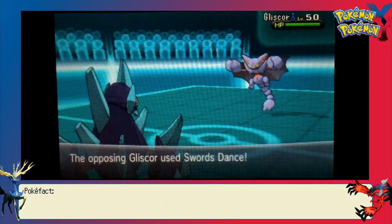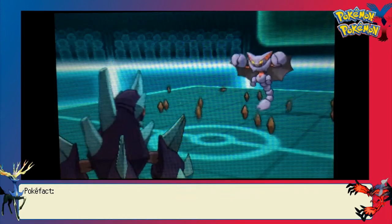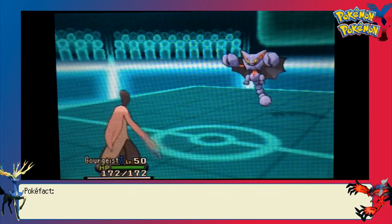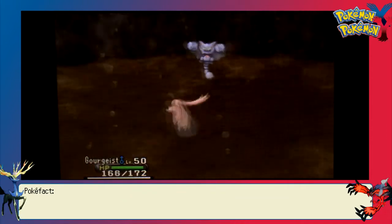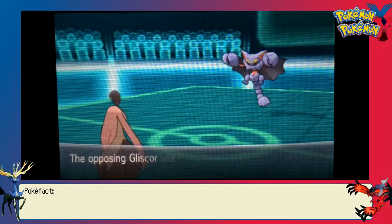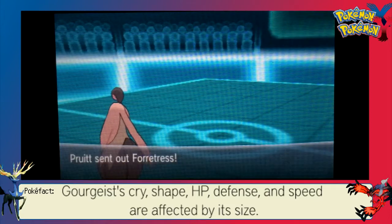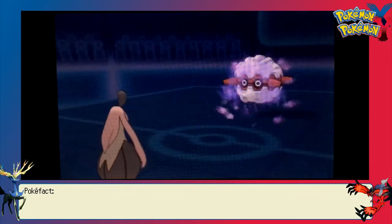We start off with Gigalith to get up the Rocks. I see him lead with Gliscor and figured he would just protect, so I just set up Stealth Rocks. But he actually predicts me — he goes for Swords Dance. Although my Gourgeist has large speed investment and I know I can take an Earthquake pretty well, especially if he's a defensive Gliscor lowering attack with Swords Dance. We're able to take that plus-two Earthquake very nicely.